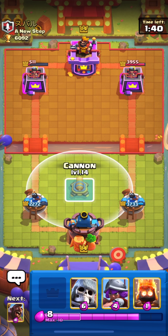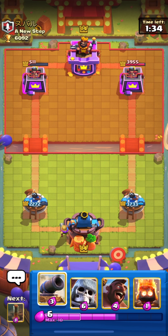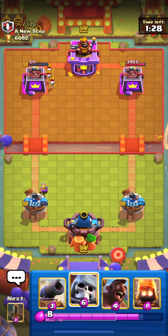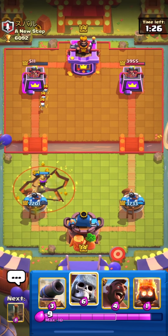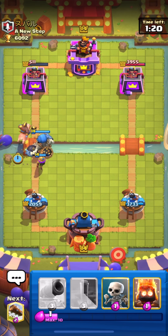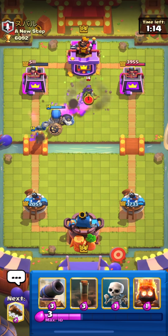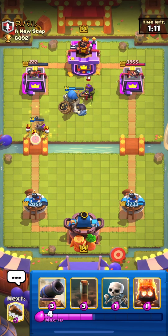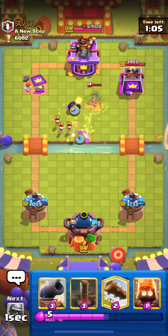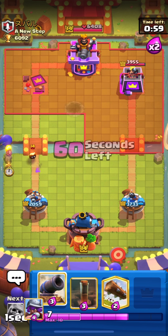His tower is down to 511. I'm going to put down my Musketeer from the back in case he uses Royal Hogs from that side so we can counter. He used his EQ, so I'm going to support my Musketeer with Giant Skeleton. I could have waited for Giant Skeleton to cross the bridge, but still our Musketeer will get the connection — and the Musketeer took out his Princess Tower. Now I'll engage his Queen so that our bomb can take her out.